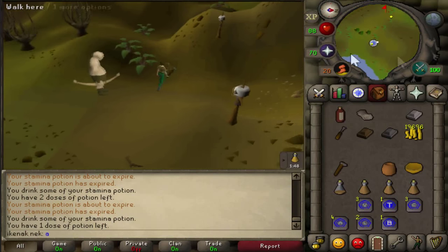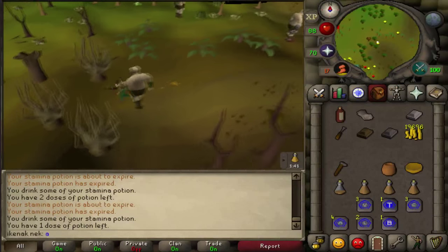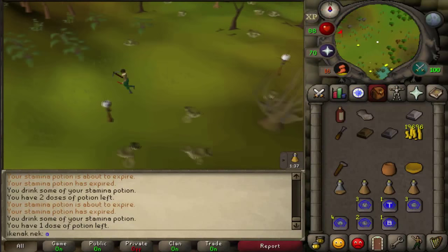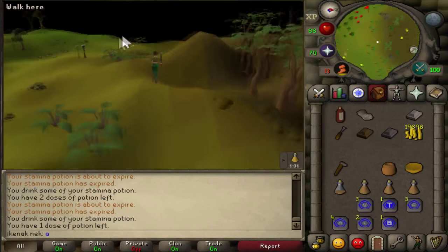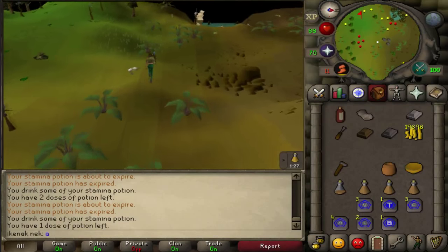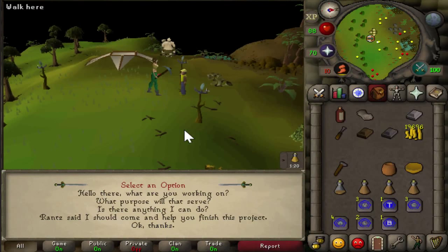Head west towards the transportation icon — there will be a glider. Speak to the gnome — the option is 4-1.